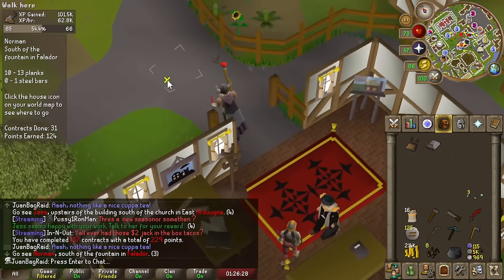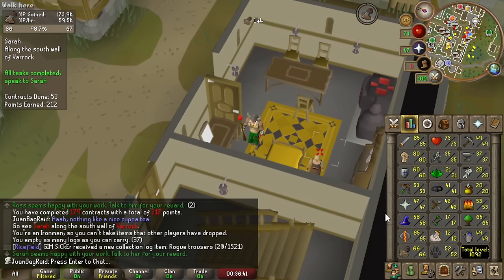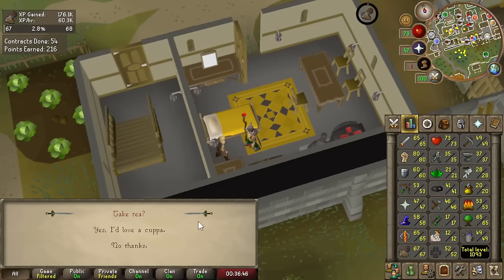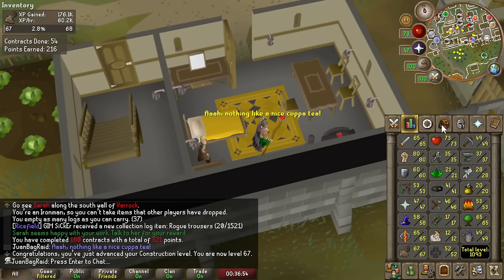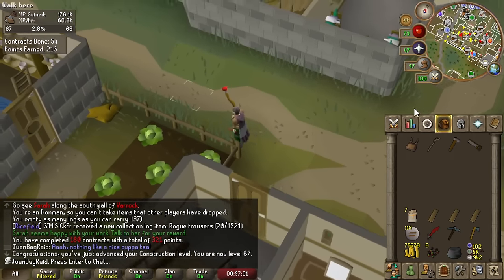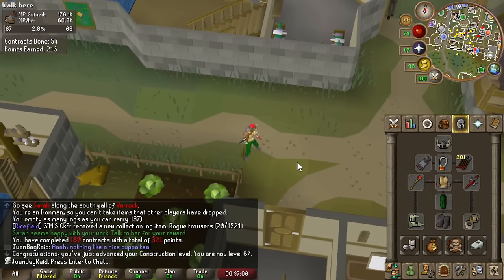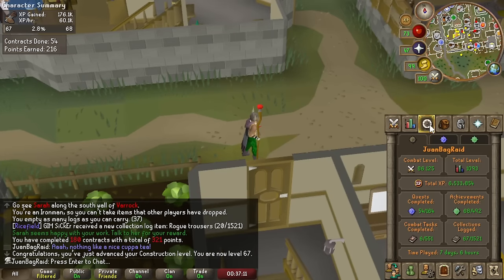I want to say 45k versus like 62k XP per hour. So we are definitely on break from construction for a bit to work on 48 slayer and also kill some fever spiders when I get to 42 for the money. We need to make approximately 2.5 mil GP, so we're going to be focusing on slayer for a bit to get to the fever spiders and Perilous Moon.